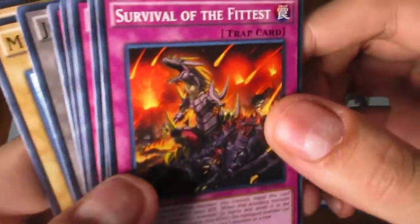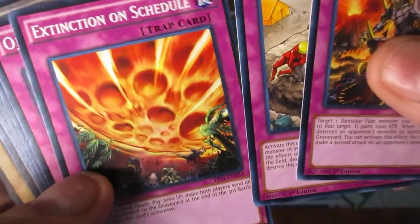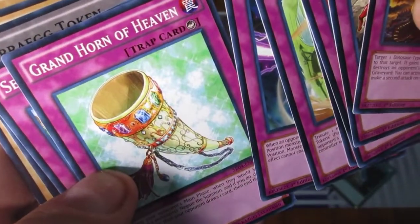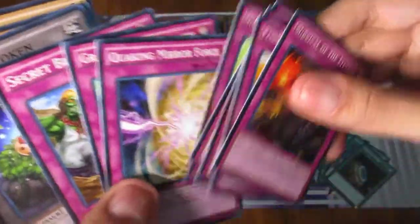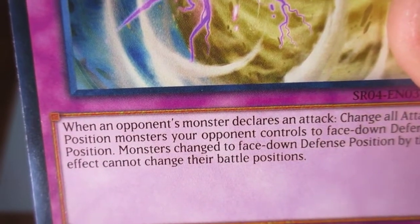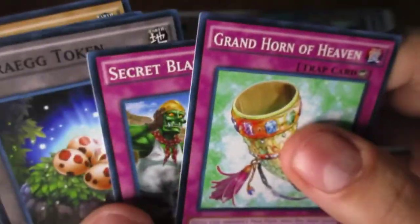For trap cards, you get Survival of the Fittest, Fossil Excavation, Extinction on Schedule, Odumatrio, Nightmare Archfiends, and Quaking Mirror Force — when an opponent's monster declares an attack, change all attack position monsters your opponent controls to face-down defense position; those monsters cannot change their battle positions, so you can just leave them there and they can never flip up. Also Grand Horn of Heaven and Secret Blast.